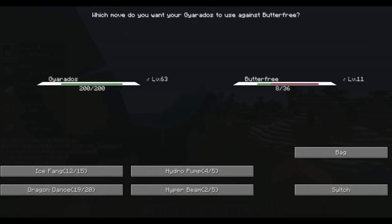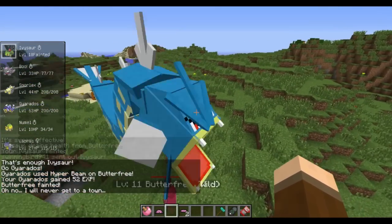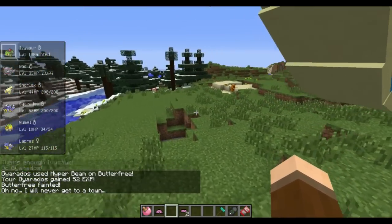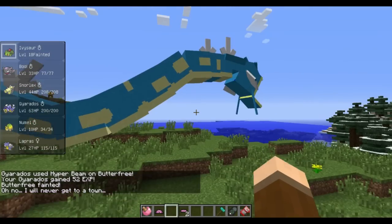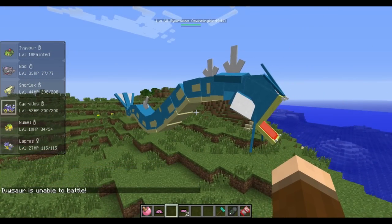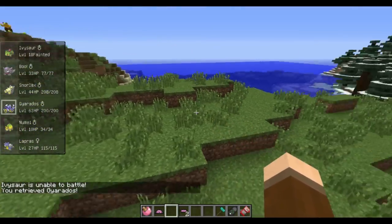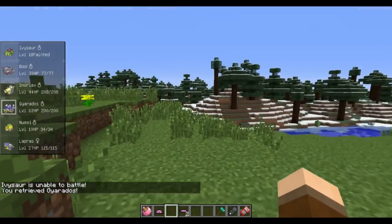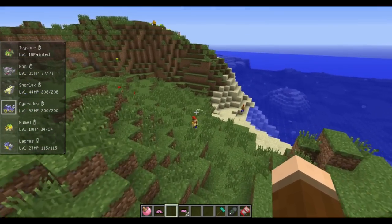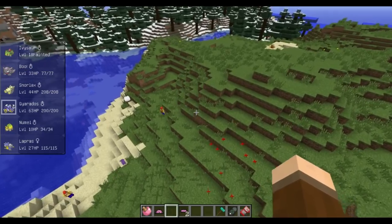Let's destroy him with Gyarados — doing a Hyper Beam. This is really cheap because this Gyarados is level 63. And there he goes — we beat him. I'm surprised he only had one Pokemon; usually they have several. You find trainers randomly, and you can battle them for experience and knock down Pokemon.